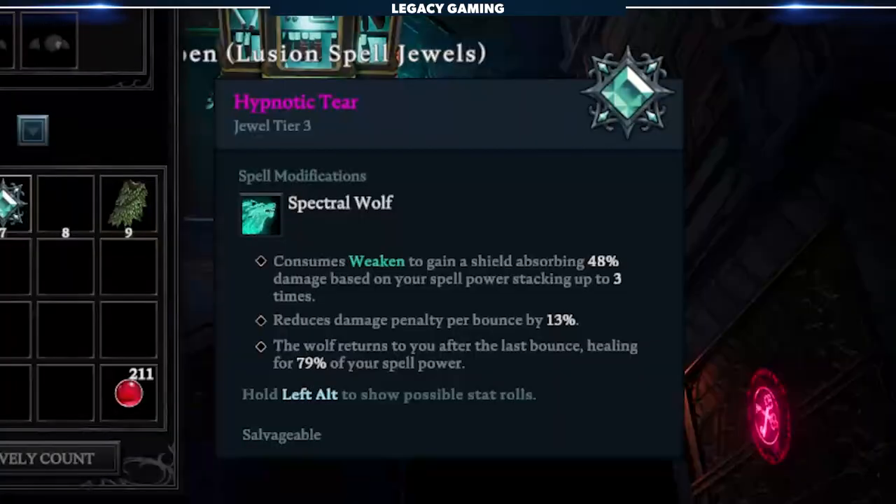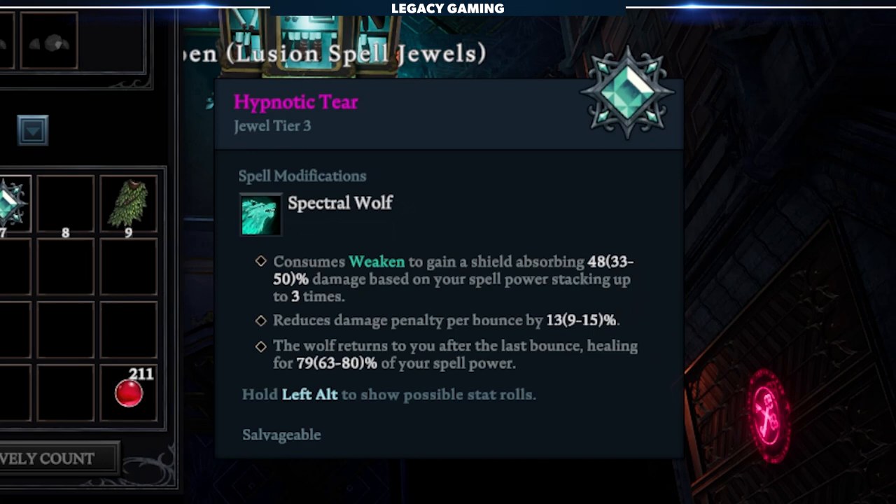An important nuance of the system is realizing that the developers have actually given players the ability to see how good a jewel really is. By holding the left alt key, you can see the potential stat roll. You can then compare that range to the actual stat of the jewel that you've crafted, and see if you've got a god roll or something more middle of the pack.